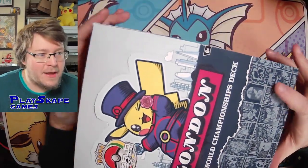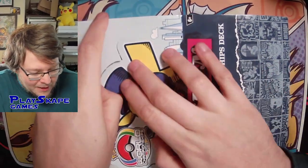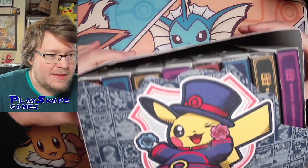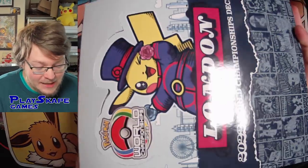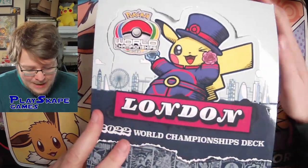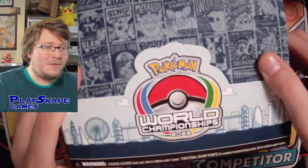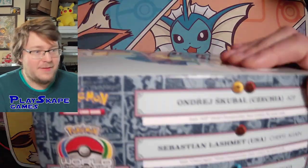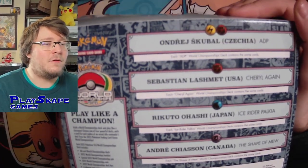I just thought I'd show you quickly before we go into them what the sealed thing looks like. This one's not sealed but I've got another one in my sealed collection. It just has the logo of the London Pikachu. So this was obviously at the Excel Centre — the entire venue was transformed for World Championships. I'll show you what the front of the display looks like with the logo and the Roserade as well. And obviously the back has all the names and the details of the players.